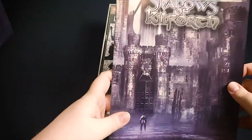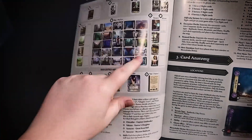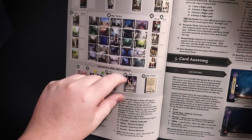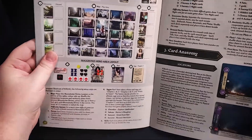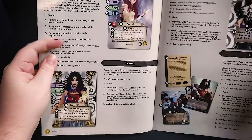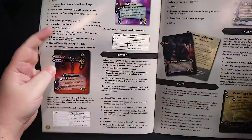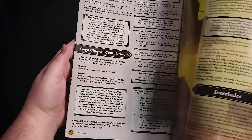Here we have the rulebook, explaining all the tokens that we're about to see. This is the basic setup — you'll set up locations in this pattern, and then players will move around and interact with these different locations, running into encounters or other things. The rulebook covers all the cards we're going to see, explaining how each of them works. This game can be played either cooperatively or competitively.